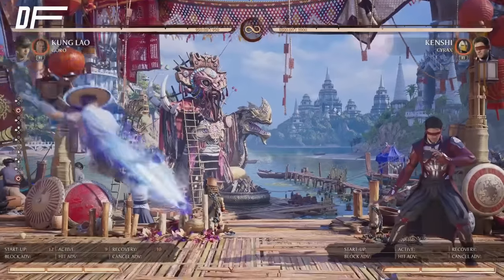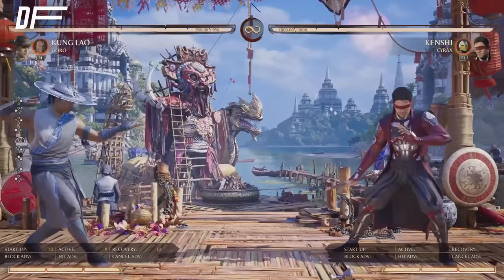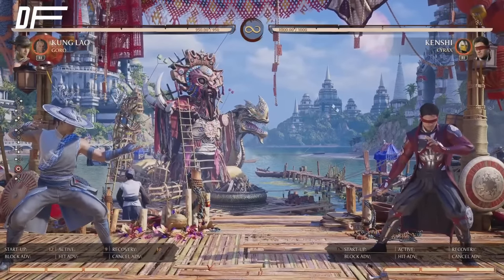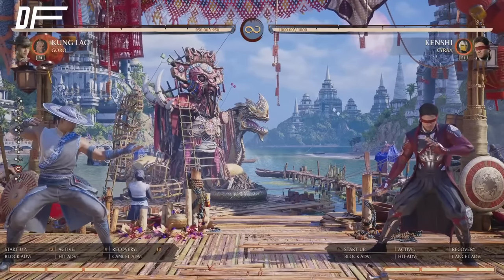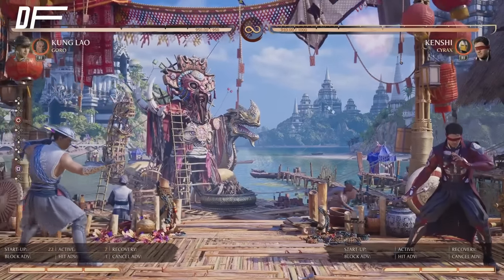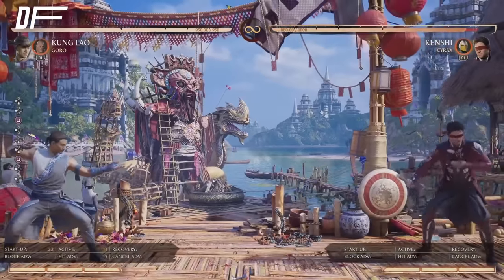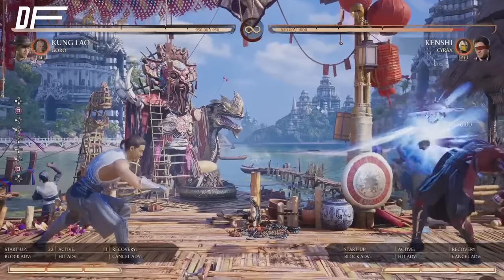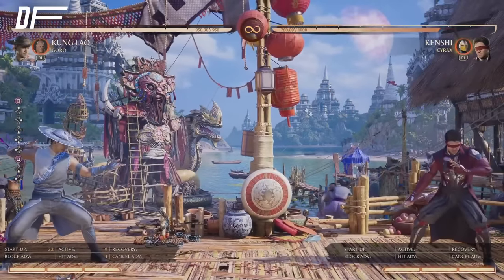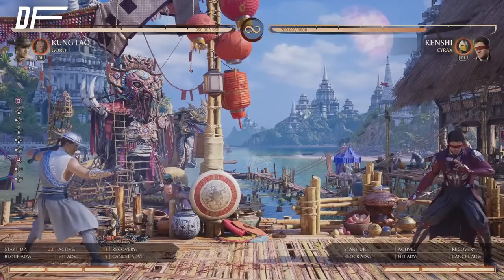You want to use his movement to the best of his ability. But what if they just throw projectiles at you? There's an answer for that too — he has two projectiles of his own. He can throw his hat: you've got a mid hat that can check them. You can also angle it up at the mid hat if they try to jump, or go low. So three different options: mid, high, and low.